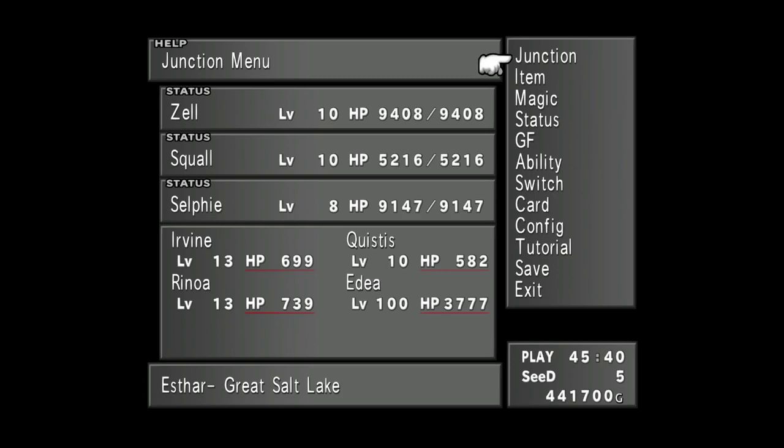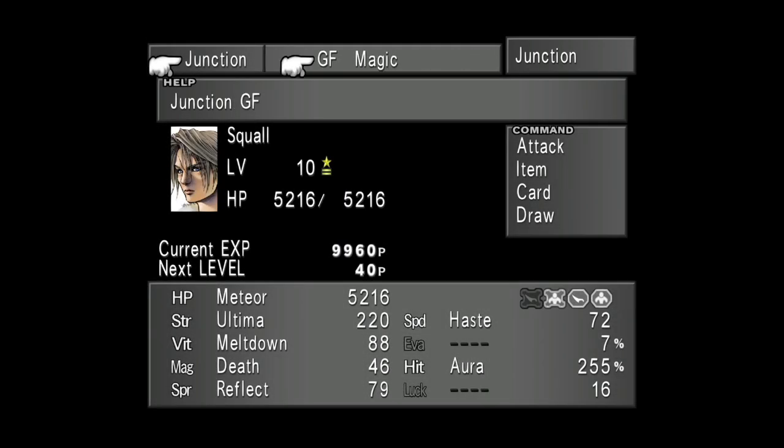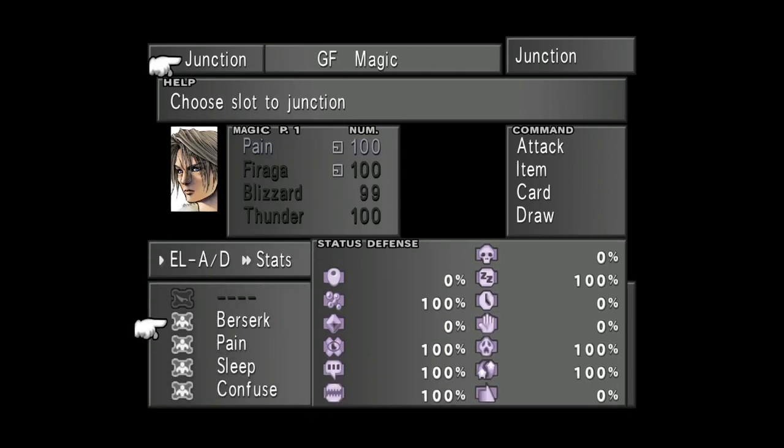Before we try and take on a Marlboro, we need to be prepared, or they're going to make mincemeat out of us with their Bad Breath ability — an ability that literally does every status ailment in the game across the entire party. So we need to guard against all the debilitating negative status effects. I've set Squall up as my main restorer so he can restore other party members. I've junctioned the following to his status defense: Berserk, Pain, Sleep, and Confuse. If you don't have Pain, then Blind will suffice. As long as you guard against Berserk, Blind, Sleep, and Confuse, you'll be able to keep control of that one character, even though they'll still be afflicted with other ailments such as Poison and Petrify.